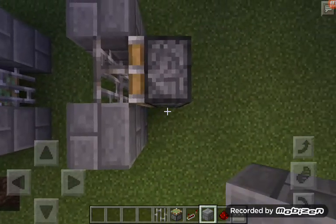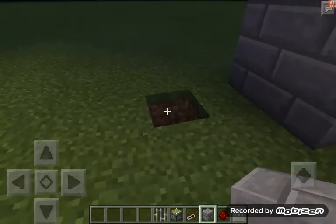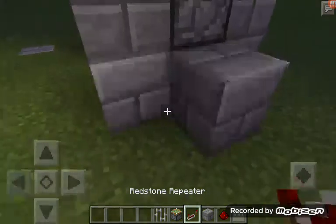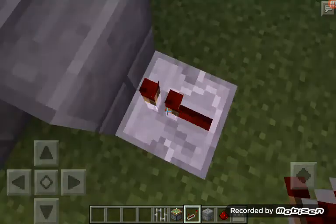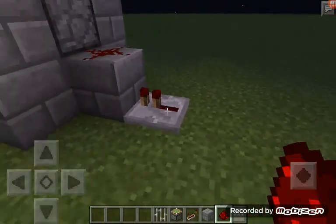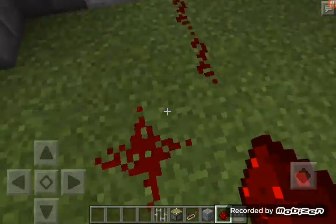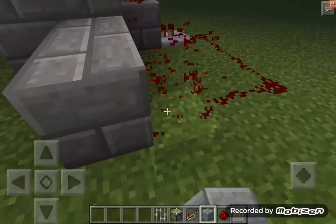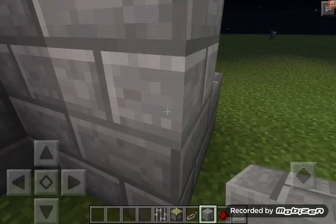Put a barricade on those iron bars and put a barricade tool next to the sticky piston. Next, put a block at the back of the sticky piston and put the next block at our repeater. Make sure you put the redstone on top of this block.